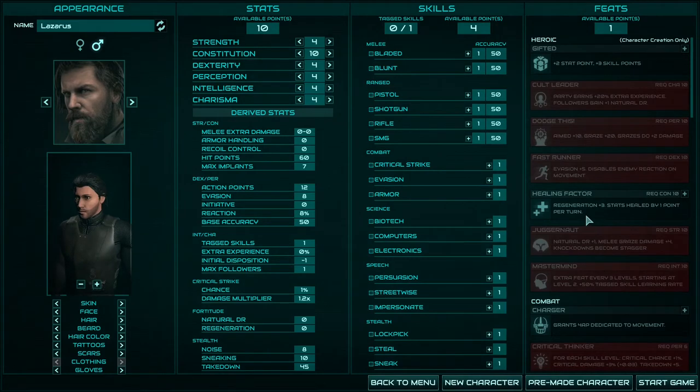Healing Factor is a very powerful feat — it increases regeneration by plus 3 during battle. During battle! It's amazing, very very useful. Strength on the other hand will just make you powerful in melee combat. So if you choose to be a melee fighter, increase Strength to 10 and choose Juggernaut.